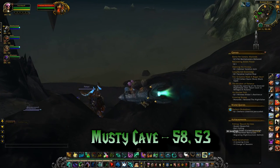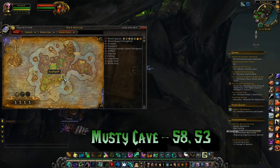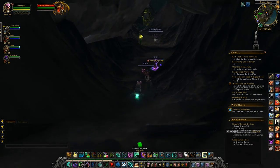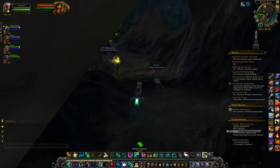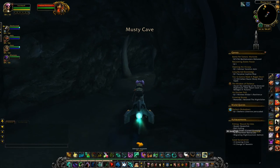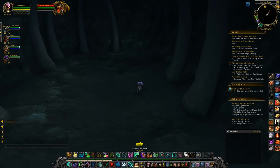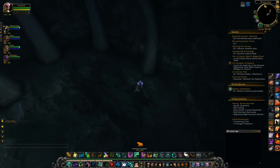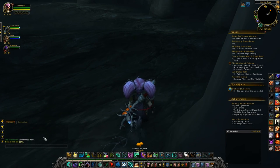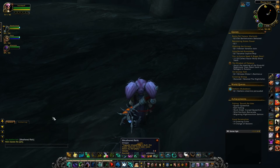Our next stop is a Musty Cave located at the coordinates 58, 53 on the Broken Shore as well. Make your way from Drakthul up the coast — before you spoke to him there was a rock in front of this cave entrance which has now mysteriously disappeared and you're able to enter it. Note: group members may still see the rock, so if you run into that issue just log out and back in. At the back of the cave there is a very tiny clicky — you'll click it, pick it up, and receive a Weathered Relic to take back to Drakthul.